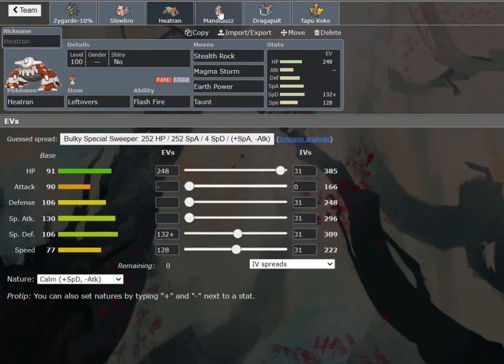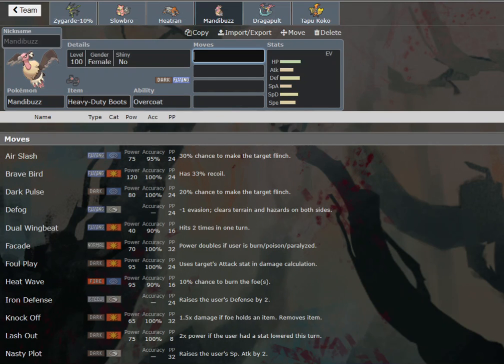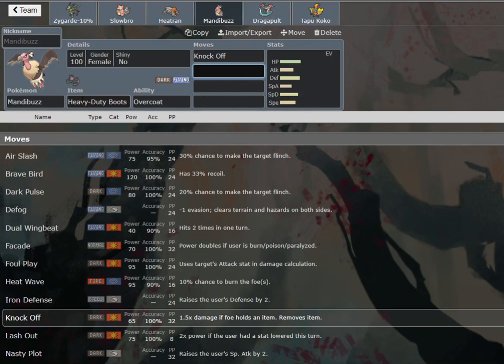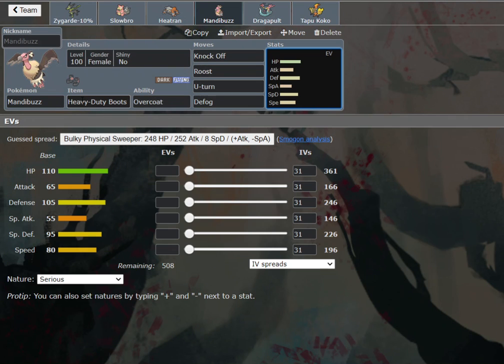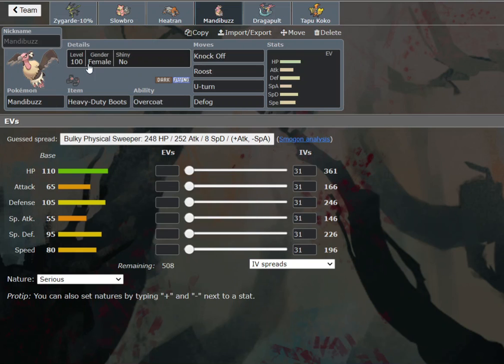We're going to run Boots on this thing. I think we can afford Knock Off over Foul Play, because we've got Slowbro as a soft check — it'll probably kill with Scald after a Knock Off. I think we should handle a revenge killing Chomp with Dragapult. I'm just worried about Swords Dance Garchomp with Life Orb, but even then we can handle it with Scald plus Extreme Speed. I think we're pretty well off here overall.